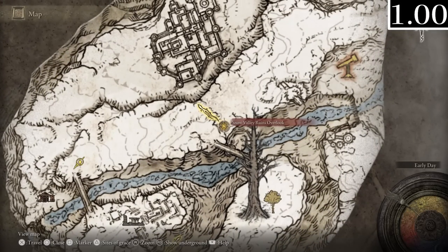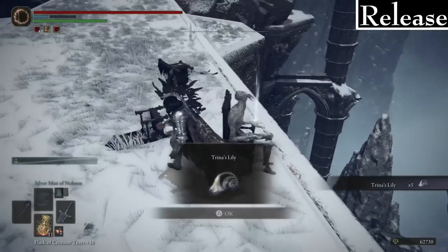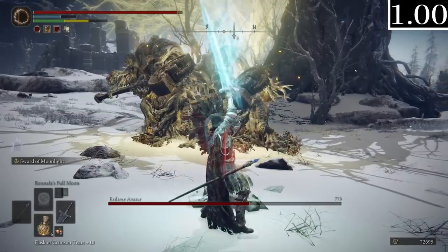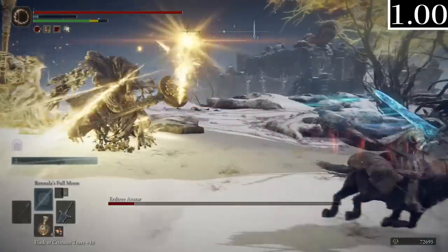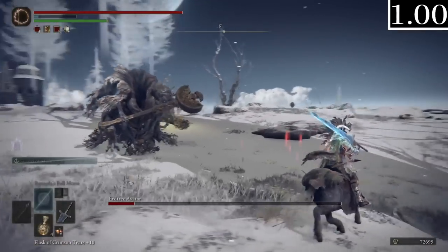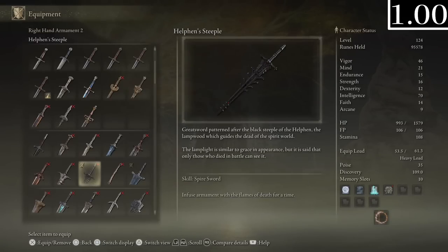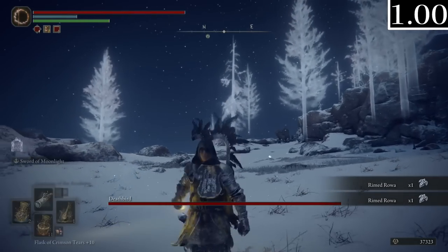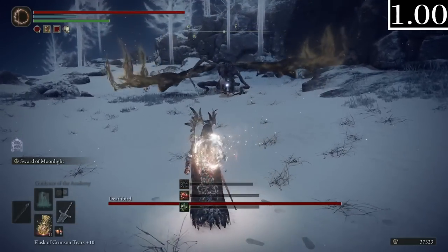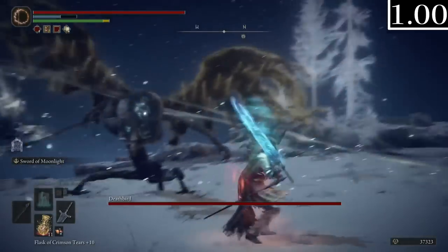The Snow Valley Ruins Overlook grace is just called Runevalley Clifftop. The Somber 9 in this chair is just a Trina Lily. The Erdtree Avatar still splits in two, and besides the usual, one of the avatars did the cloning animation but it didn't work — it certainly tried. The Helven Steeple's Ash of War is called Spectral Flame of Ruin or Spire Sword, instead of Ruin as Ghost Flame. This Deathrite Bird is finally a boss, but it's actually just called a Deathbird — maybe because it can spawn at daytime, and nighttime bosses don't usually count for whatever reason.